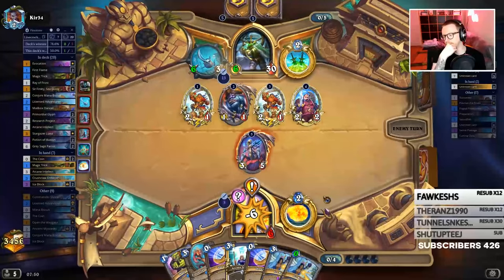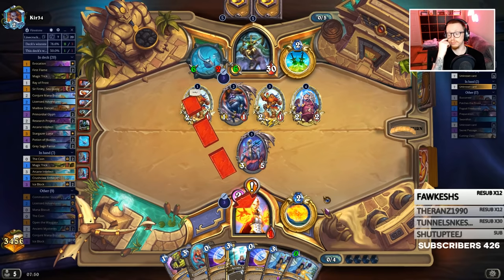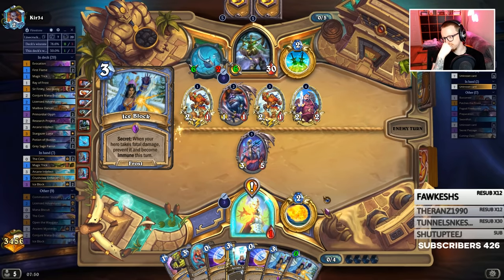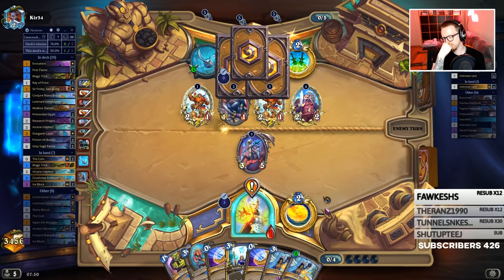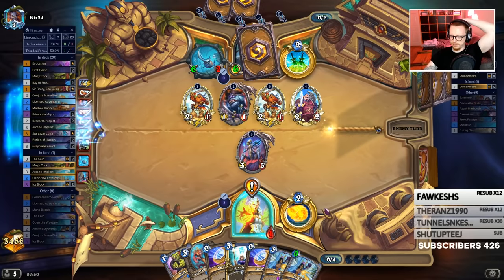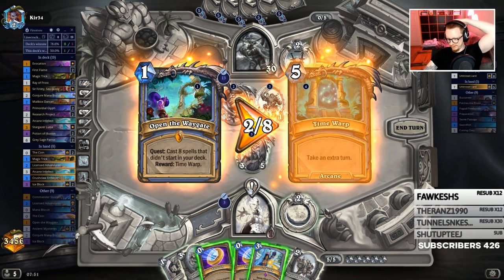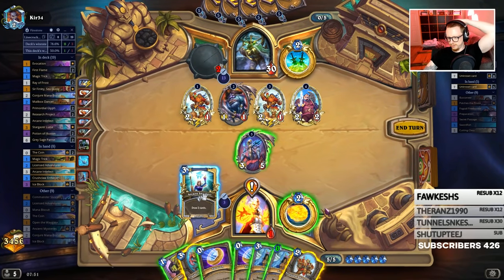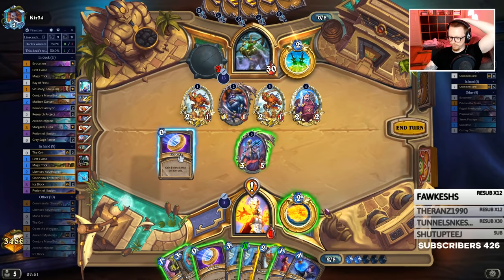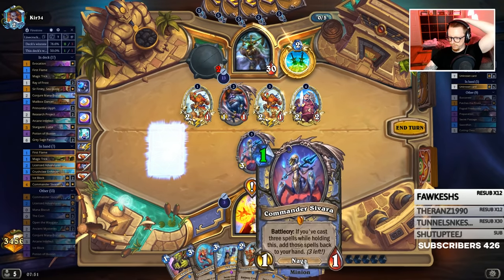He can pop me but it means the commander stays live on table. So if I got like a potion of illusion there, they're in trouble. Yeah, any potion draw right now would be very bad for him. Got lucky there matey. It's bad for him - observe - potion that, additional ice block. Let's go face now.